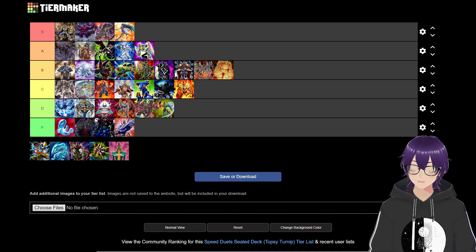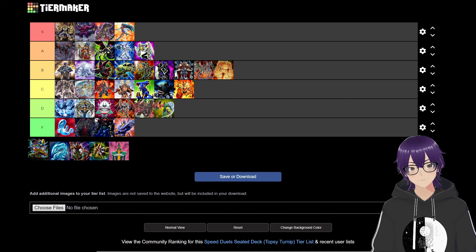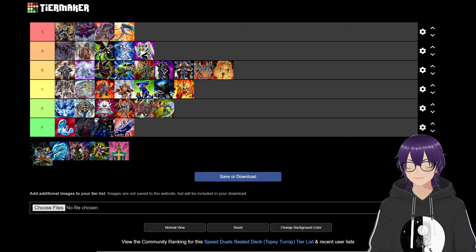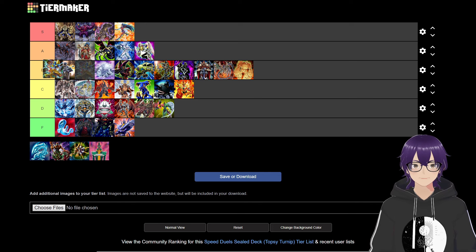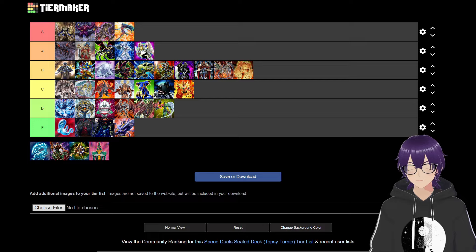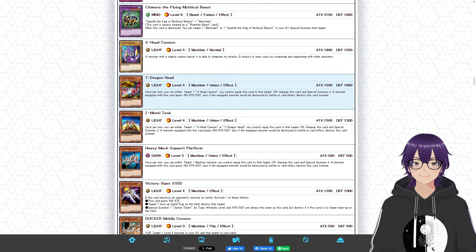Now that we're done with Yugi, we move to Kaiba, and wow — he is coming in swinging with his Union deck. I thought this deck was going to be higher, but realistically I think it might be just like a high B tier, below the Dark Magician deck. That's crazy — this deck used to be a top tier strategy in its heyday. Let's discuss why it's relatively low.